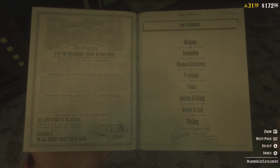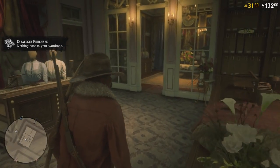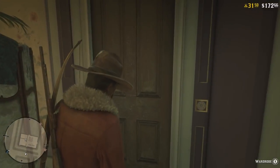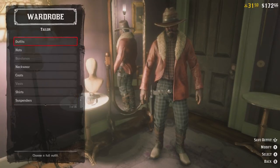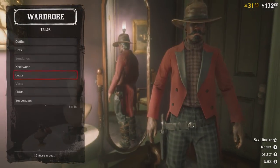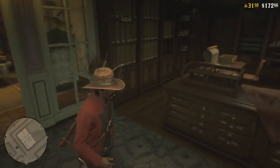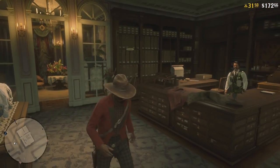Once you purchase it, back all the way out and walk directly over to the wardrobe in Saint Denis — it's located in a back room, take a right and it's the door right there. Hold X to get into the wardrobe, head down to whatever you just purchased. For me it was coats, so go into the coat section, hit B, and right away you'll notice the jacket is now on your character. Just like that, we got the item we wanted that we were originally going to pay 16 gold bars for — completely free.